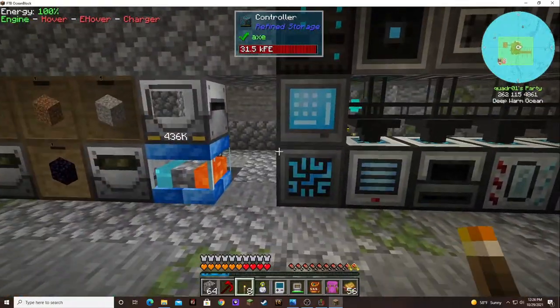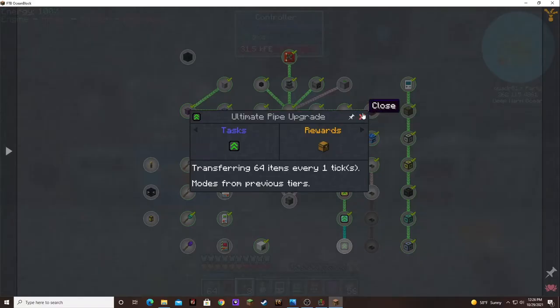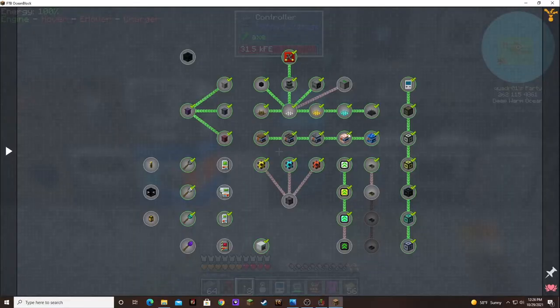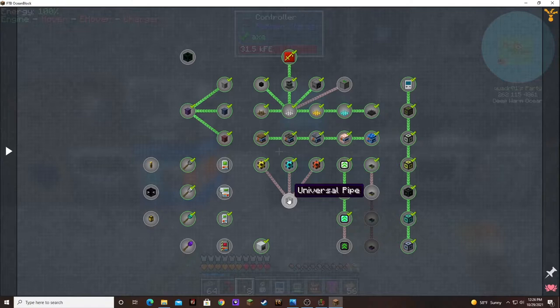I guess we could try to do a couple little quests while we're waiting, like in miscellaneous. Like what is this? Universal pipe. Pipes don't transfer anything if they are not set to extract. Yeah, you can sneak and click — I know that. Okay, that's like the same message I think that you get in all the pipes. Yeah, so that's not anything different.